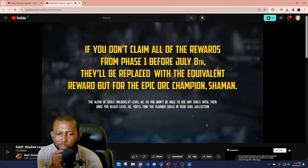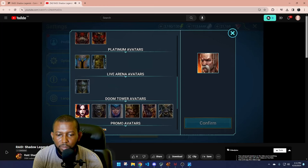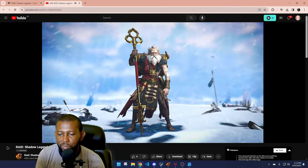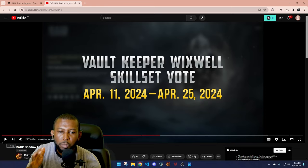If you don't claim all rewards from phase one before July 8th, they'll be replaced with the equivalent reward for the epic Orc champion Shaman, but you'll miss out on a unique Aedlin-themed avatar. So be sure to log in and get those rewards. Getting a free legendary champion is pretty cool, but what about helping to create one? Meet Vault Keeper Wickswell — he's going to be your May fusion champion, but there's something special: you're going to be voting on his skill set.